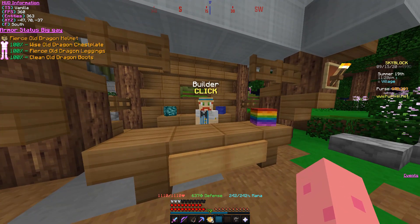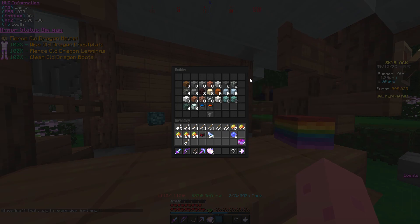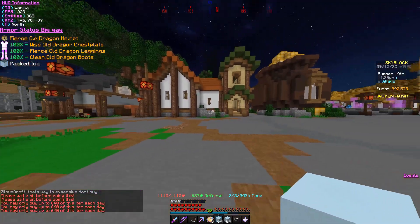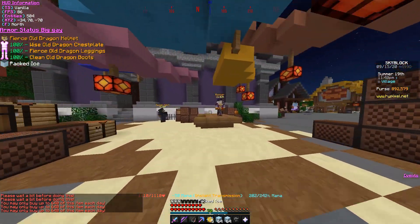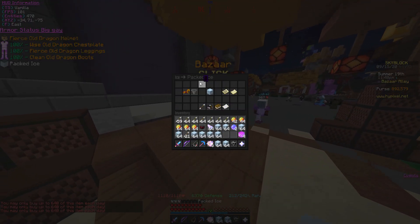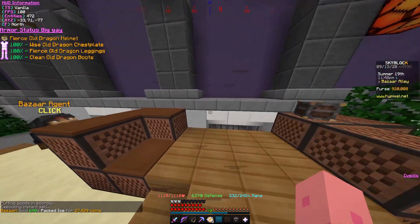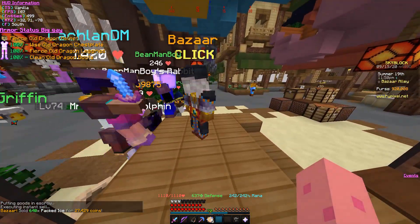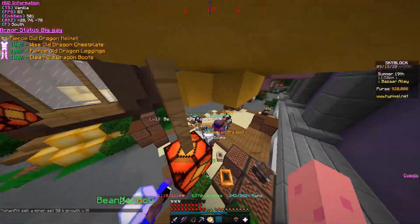Another way to make bank: I had 898k, so let me buy as many packed ice as I can. I spent about 7.5k on packed ice, and how much can we sell it for? We sell it for 27k, so every day you make about 20k doing that. Regular ice also works, but you only profit about 3k, so it's not too impressive.